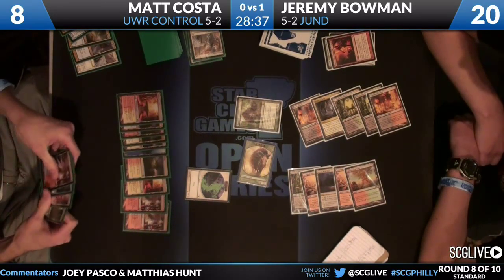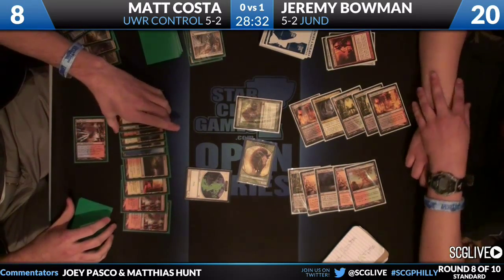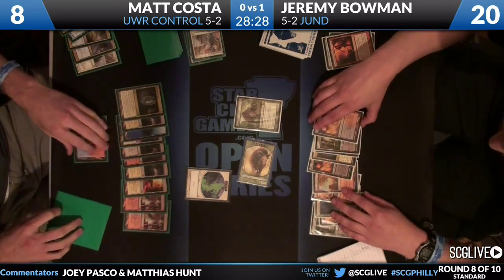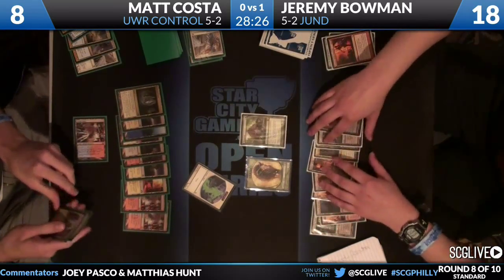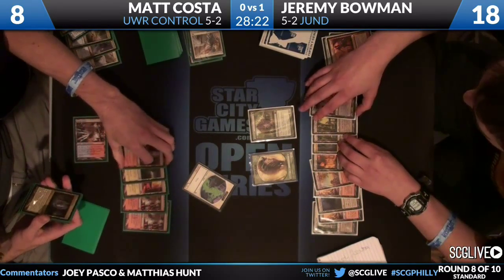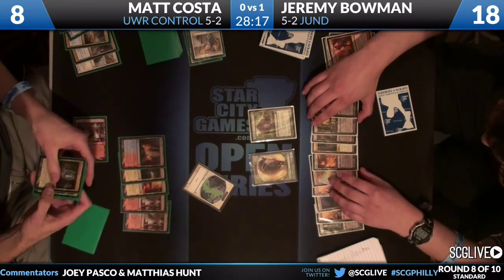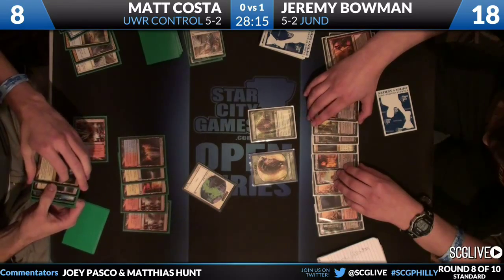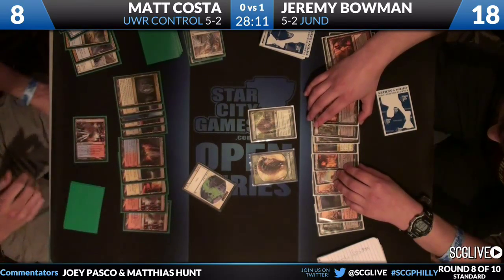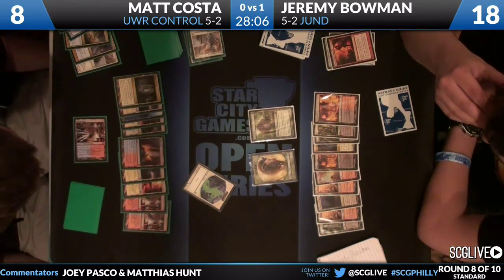Matt needs some help from his draw - he drew Steam Vents. His hand looks like Snapcaster, Sacred Foundry, Steam Vents, and possibly another land. It might be a second Snapcaster - we'll see. The board is Matt with just a spirit, Jeremy with Thragtusk and a beast token. There are a lot of different ways Jeremy can present a lethal attack.